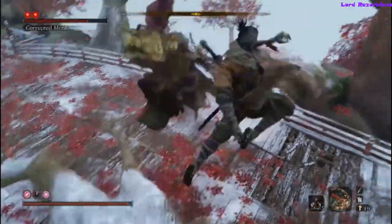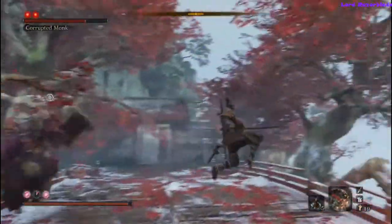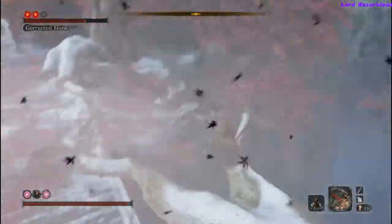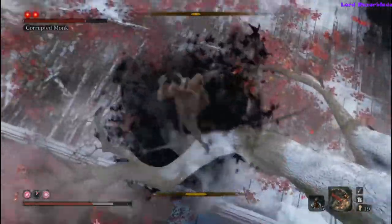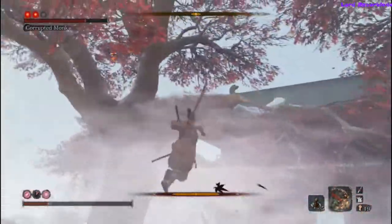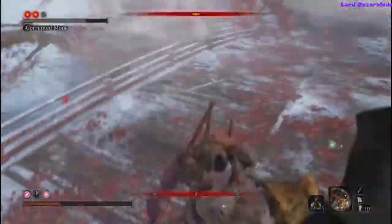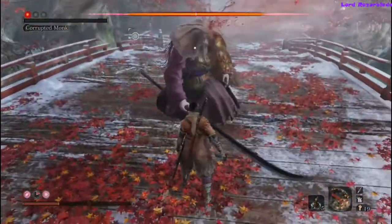Jumping on the trees and getting a couple of attacks doesn't work out the best. My advice is to mix that with some blocking and get a couple of attacks in. If not, wait for him to do his clone illusion thing, then go back up to the tree, target him, jump, and the death blow should appear — and you'll get him.